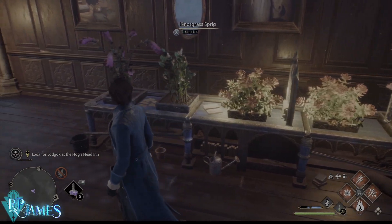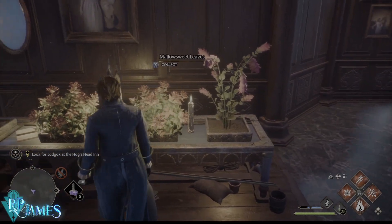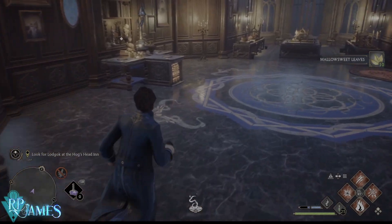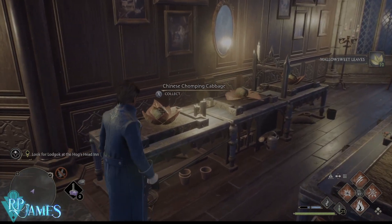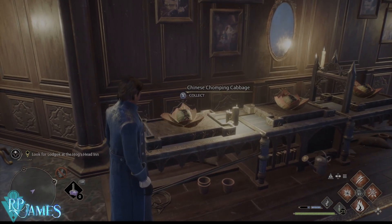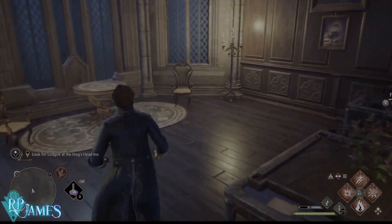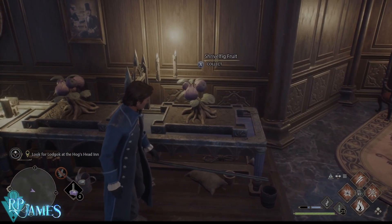In here I have the rest of the stuff that I grow — these are ingredients for potions. In here I also like to grow my mallow sweet leaves. These are the ones you use to complete Merlin's puzzles, so very important indeed. In here I have a three-slot medium herbology station. In this one I grow my Chinese chomping cabbages. And in here I grow more materials and regions.